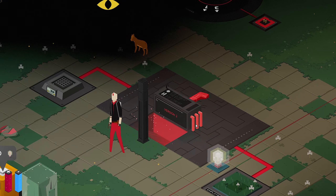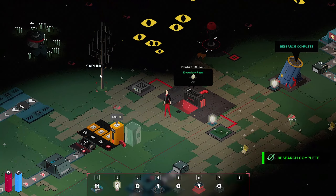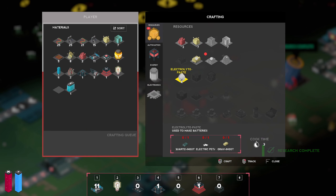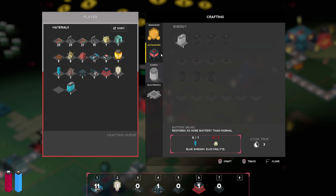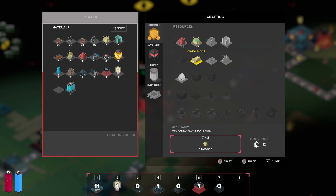Download a new task — we need paste. For paste we need quartz ingots, electric pedals, and grave ingots. I think it just told me the same thing twice. Doesn't look like I read anything wrong — not yet, at least.